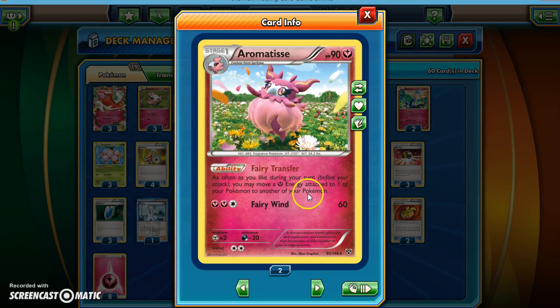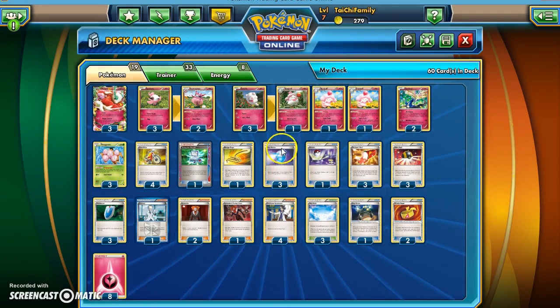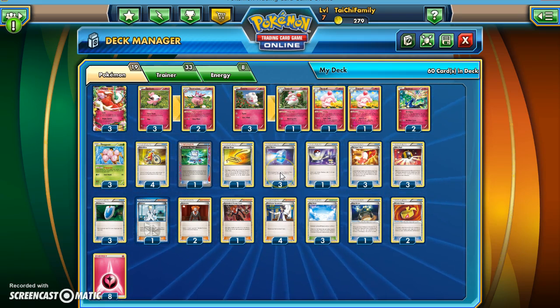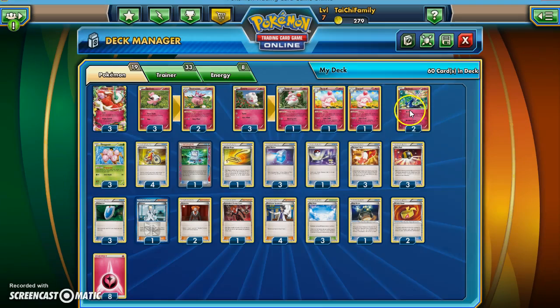This deck is a little different because we don't have to have as much energy in play. Like Mega Gardevoir, we use Max Potions — move the energy with Aromatisse and then heal all the damage. Aromatisse is key to our game plan. I mentioned Xerneas for his Geomancy ability, but we're not playing much energy in this deck. However, Rainbow Spear is very crucial because we still run into a lot of Safeguard Pokémon like Sigilyph and Suicune. For that reason I keep two Xerneas in.